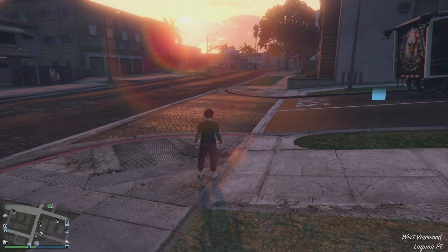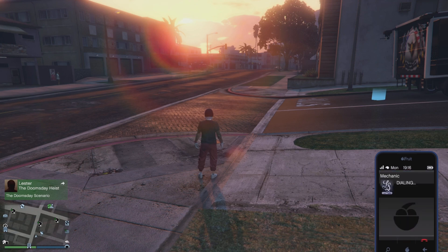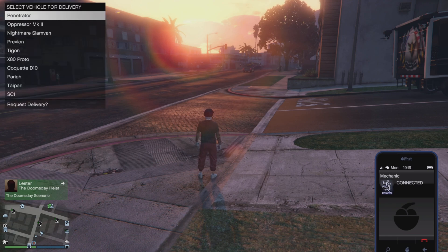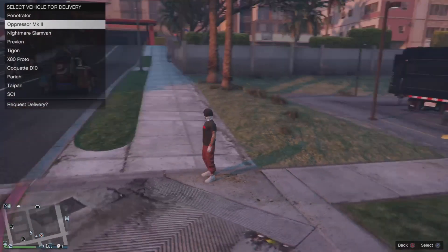And there you go! If you want to keep doing this, rinse and repeat — just find your Oppressor in that garage where you got the donor car out of, and your Oppressor should be there. Put it back in your MOC and that's how you repeat this glitch.